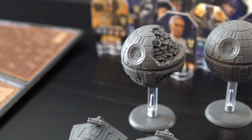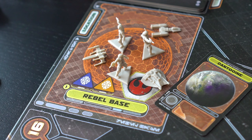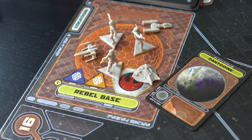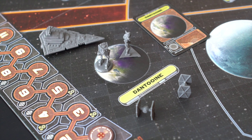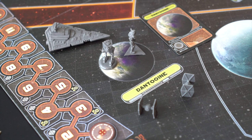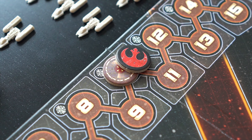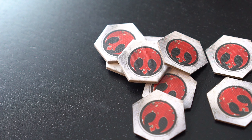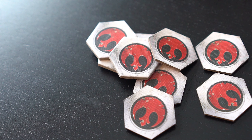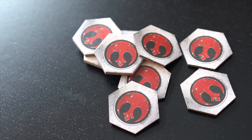Before I let you go, let's talk about how players win in Star Wars Rebellion. First, the Imperial player wins the game if they locate and conquer the Rebel base's system — that means no Rebel units are in the system and at least one Imperial unit is in that system. The Rebel player wins if the reputation marker and time marker are ever on the same space of the track. At that point, the Rebels have garnered enough sympathy and reputation to successfully revolt against the Imperial forces.